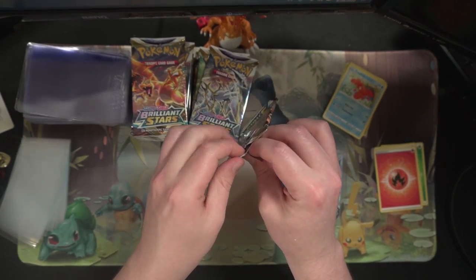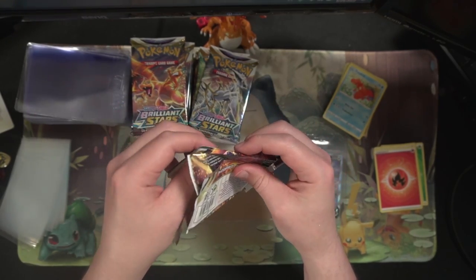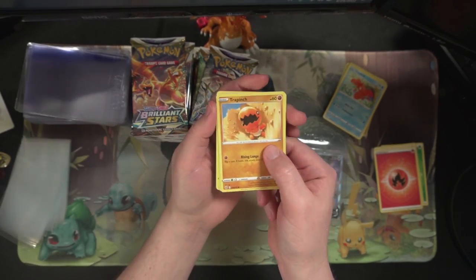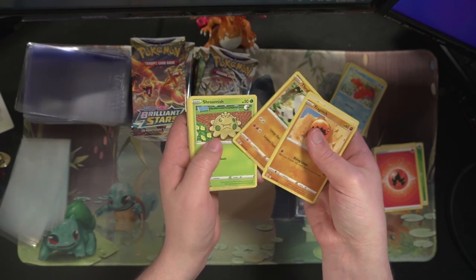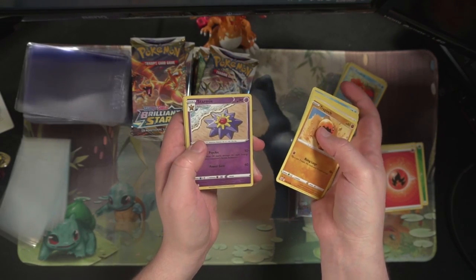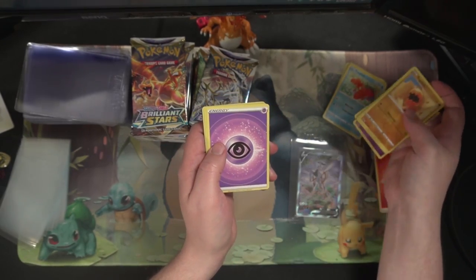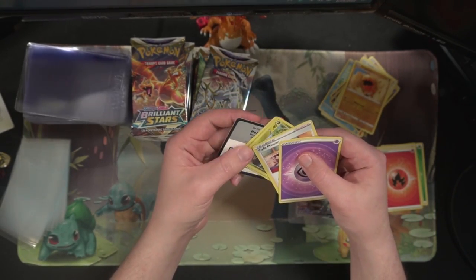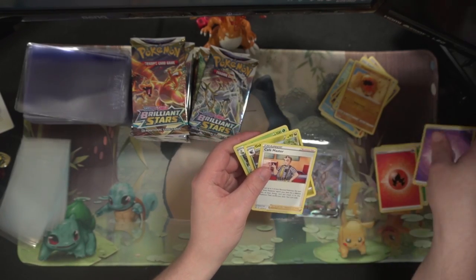Moving straight into the next one. Got a Triptinch and Castform, Shroomish, Piplup, Stormy reverse, and a Mewtwo. I still wish there was a holo Mewtwo or full art Mewtwo — some other fun version of Mewtwo — anyway.